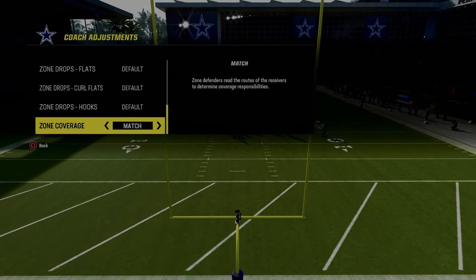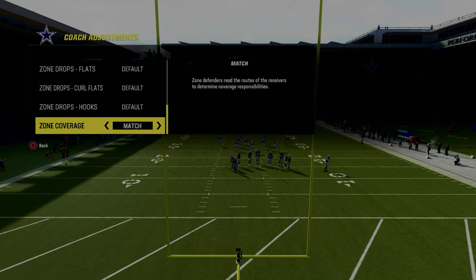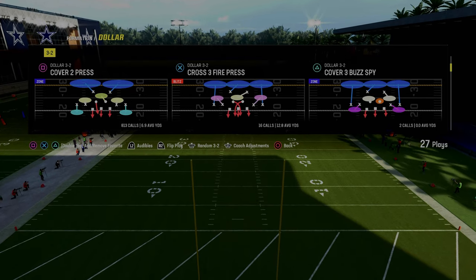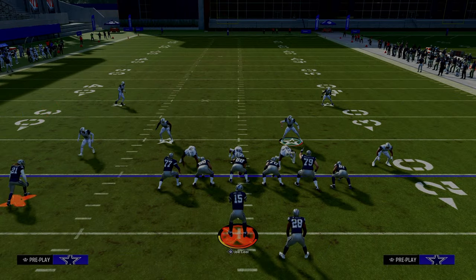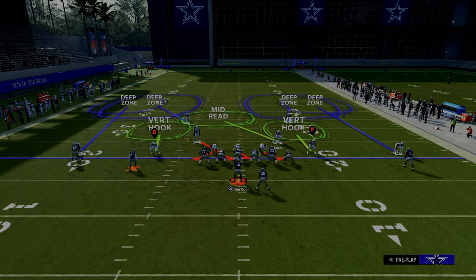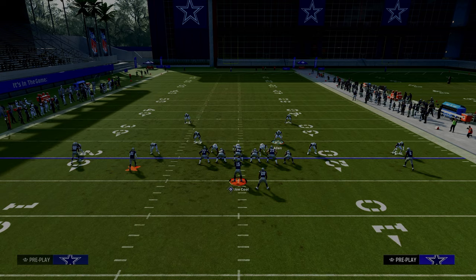We're going to show you some cool stuff about how you can actually match spread sets with outside third defenders. In my opinion, one of the most easy and effective ways to defend spread is to utilize outside thirds on your outside corners. We're going to show two vertical routes here.